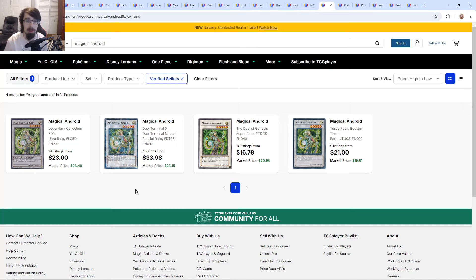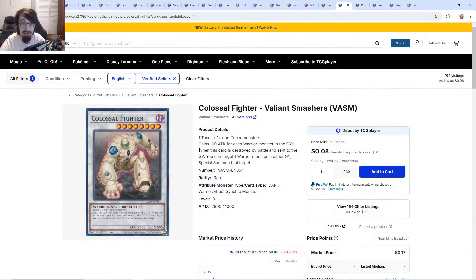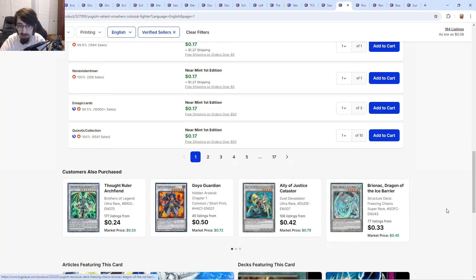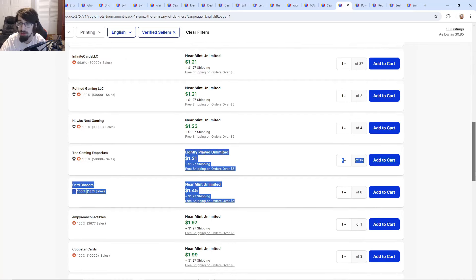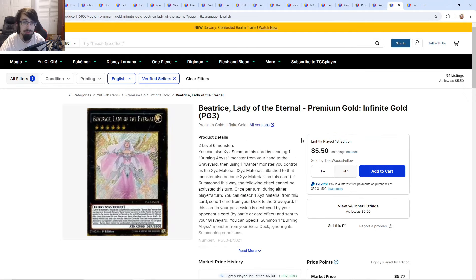For Edison-era cards, they'll only reprint cards that are currently legal — so no Amaryllis or Royal Oppression. Magical Android is a fantastic candidate and absolutely needs a reprint; out of its four printings the non-throw-pack ones are rare and there aren't many listings. Dark End Dragon would be another great pick. Colossal Fighter would be really cool for Edison players and is quite iconic. Goyo Guardian, Brionac, and Gorse could also get legacy reprints here — Gorse QC would be an incredible card.